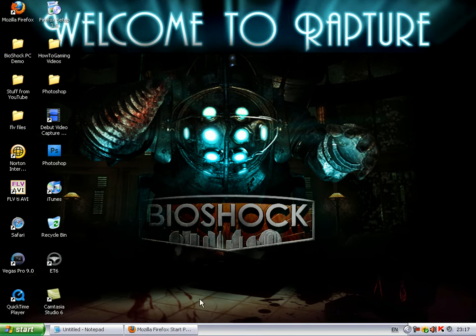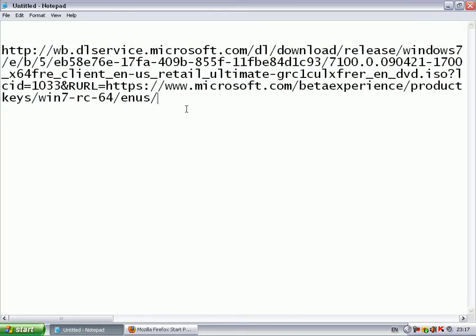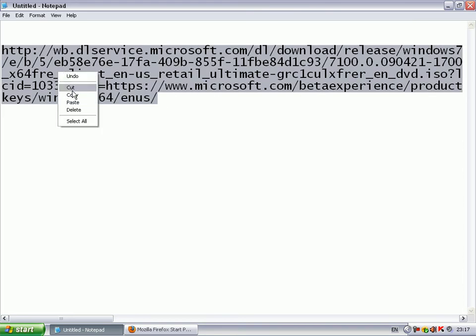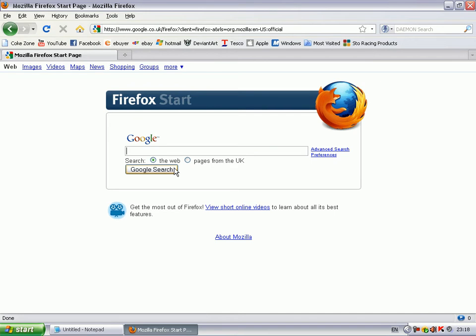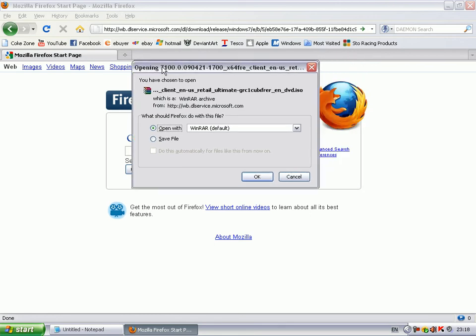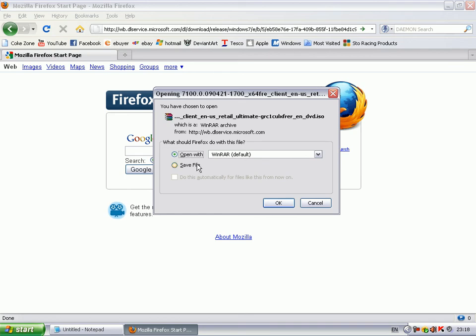First of all, you've got to go and get this link — I'll put it in the description, so go ahead and click on that. Just copy and paste it, then open up your internet browser, go to the URL bar, paste it in, and press enter.